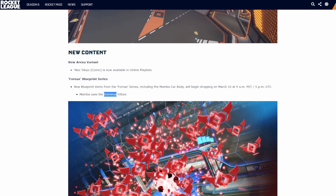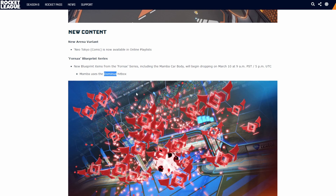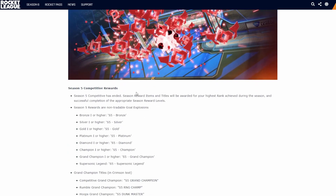Looking at new content: we've got the Irania Neo Tokyo, which we've just been through. Then there's the Mamba, which uses the Dominus hitbox — that's interesting. People do like using the Dominus, especially in Snow Day with the flat cars, Dominuses and Batmobiles. You could try out the new Mamba when it comes out on the 10th.